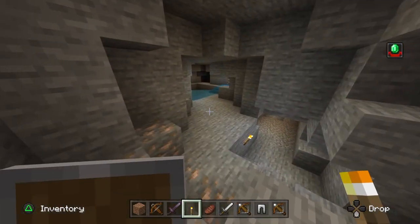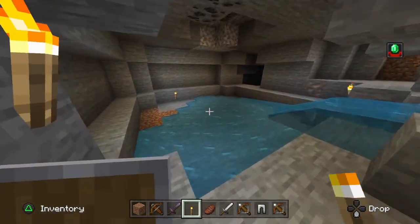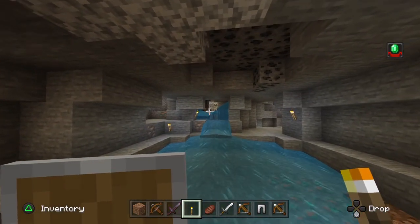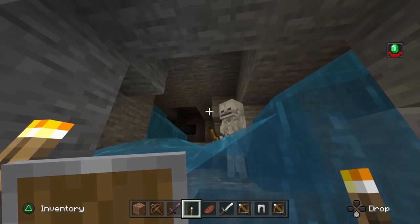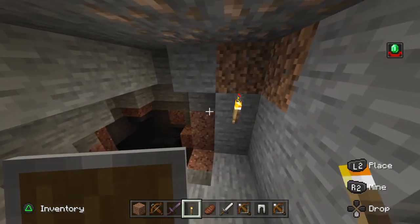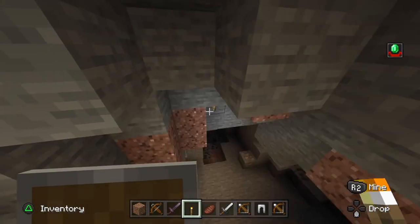The only reason why I knew where to find the witch is because when I made my first let's play video, the last raider that we couldn't find spawned in here in this cave and was trapped by the flow of water under these blocks. We actually only found him a week later when we were just exploring the cave.